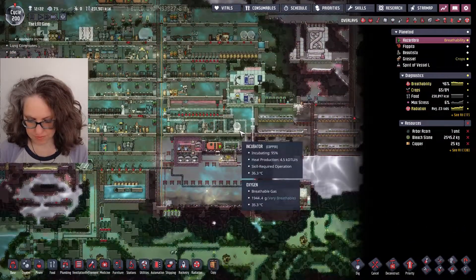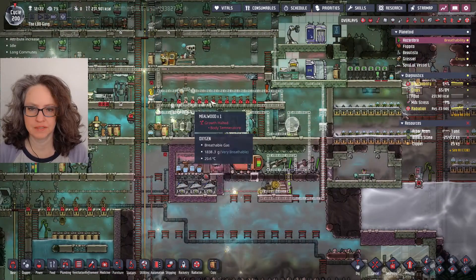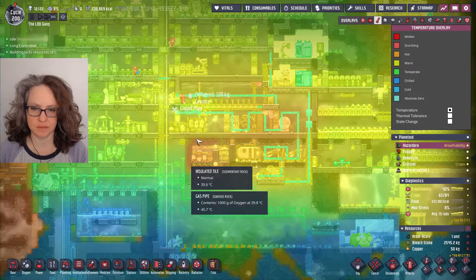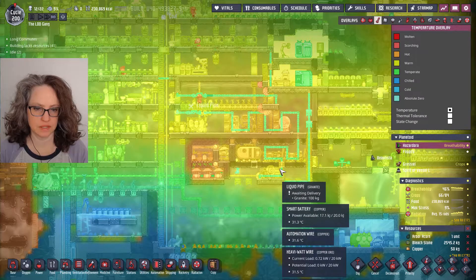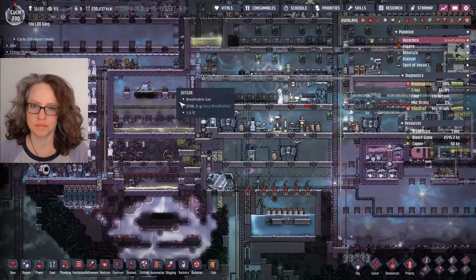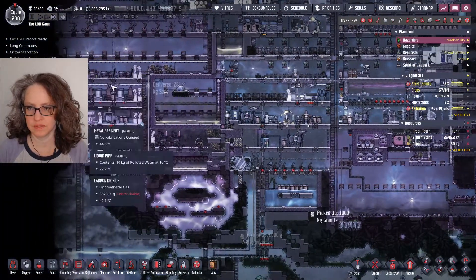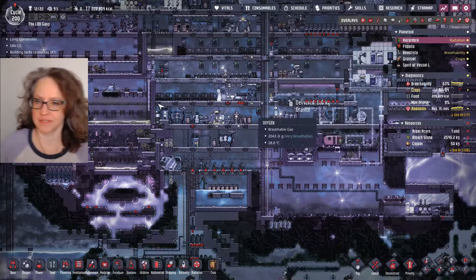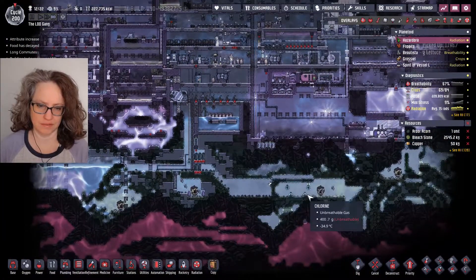Look at the absolutely ridiculous cooling loop that I'm building, and it's all for meal wood. Because these mealwood are too hot — I think the heat is coming from here. At first I thought maybe this tile wasn't good enough, but this is 32 degrees and over here it's 35. This does put out a fair amount of heat. We're going to piggyback off of this cooling loop, but it's going to go to the habitat area first and then into this, because this area needs to be cooler.